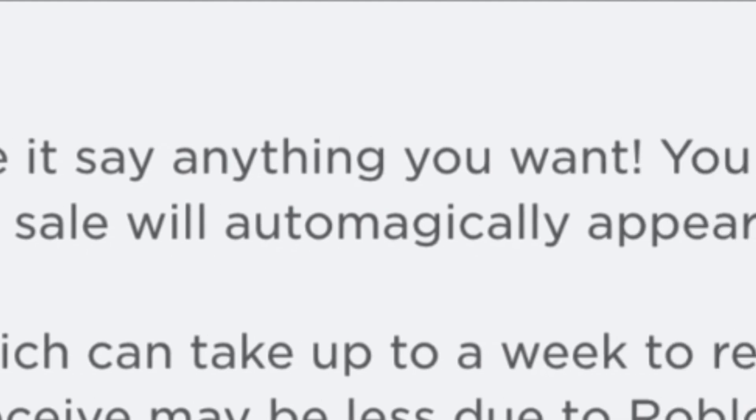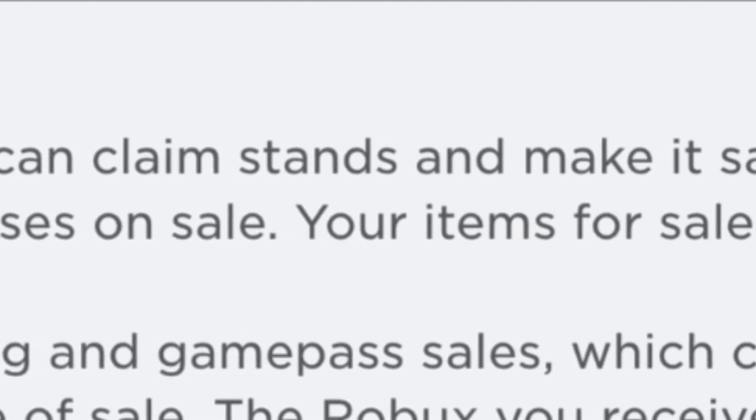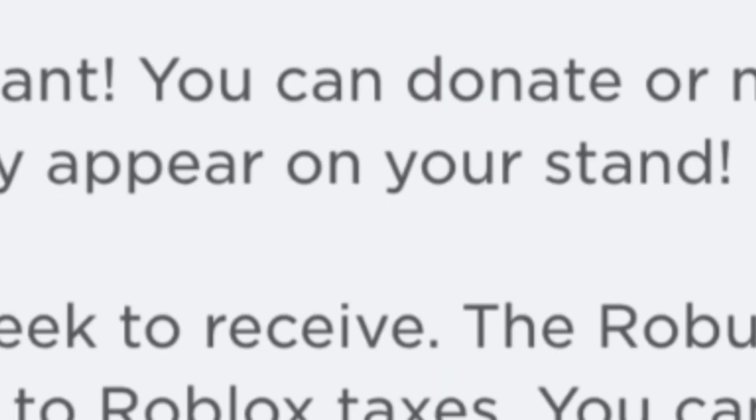Plis Donate is a game where you can claim stamps and make it say anything you want. You can donate or make Robux by having clothing or game passes on sale. Your items for sale will automatically appear on your stand.